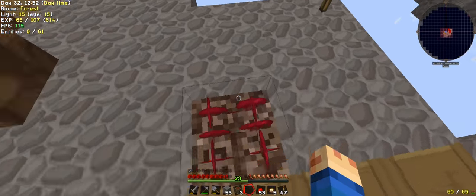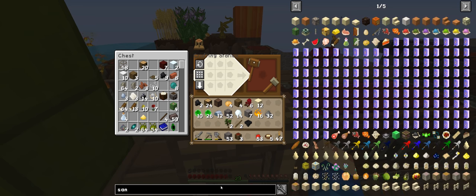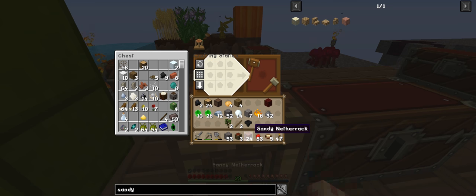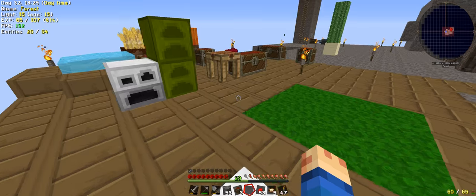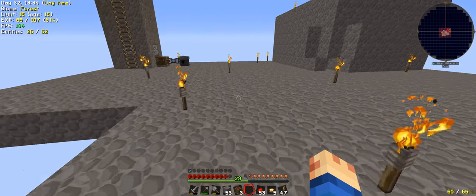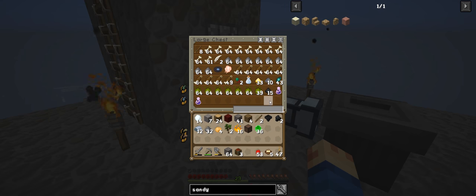It looks like these are not growing nicely — actually that's not too bad. So we'll grab the sand and come back to making that. I'm missing this. I'll just make a heap of it because I know I need lots. Now this will take a little while to do as well because I've put a heap in there. We'll see how we're going over here — so not too bad. What's a withering dust used for? Not much. I know we need sulphur so that's alright.